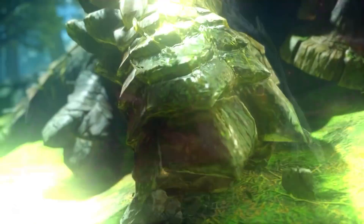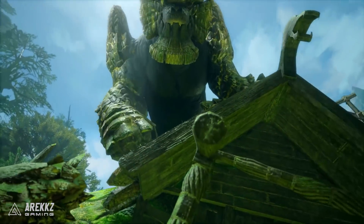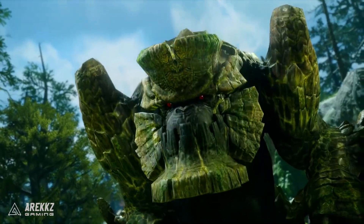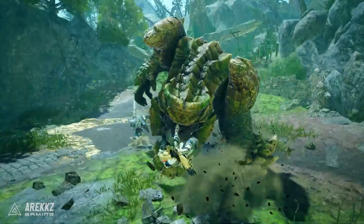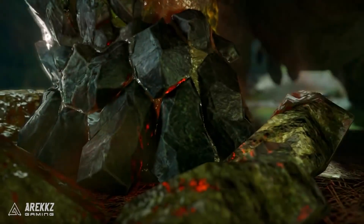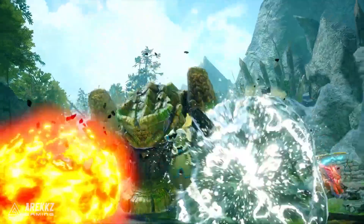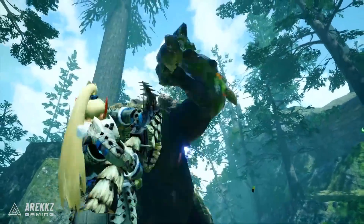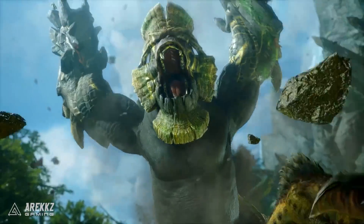We then got a look at a brand new monster, Garangolm, which actually looks super awesome. It's kind of like a gorilla with a Frankenstein-style face. It's characterised by its massive and rigid body, and Garangolm have sap-like fluids that can promote plant growth, forging a symbiotic relationship with flora that grows in their bodies. They can also use that sap to harden plants or the surrounding soil, outfitting their bodies and enhancing their attacks.